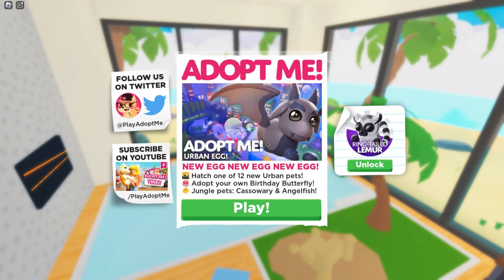I'm pretty sure it's a legendary, I'm not sure, but let's read what they have to say. New egg — hatch one of 12 new urban pets! Adopt your own birthday butterfly — wait, the birthday butterfly is back? I think it was here before. We also still have the jungle pets, and I missed the other ones, but we've got jungle pets — Castlewareian and Angelfish I think — and also the birthday butterfly as a pet we can adopt.